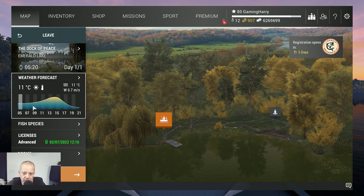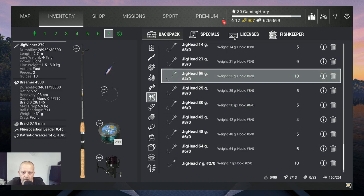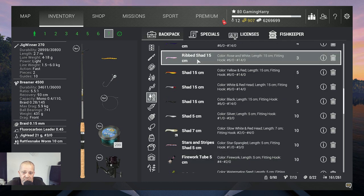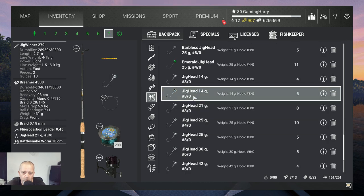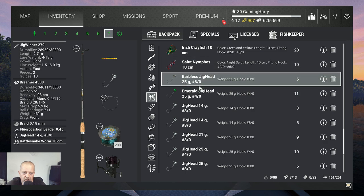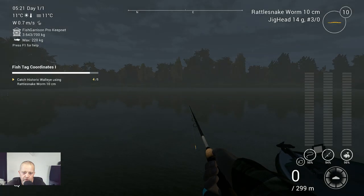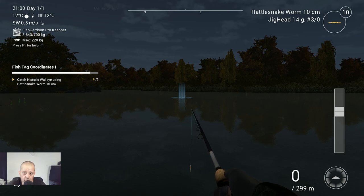Now it's time to change gear for the walleye. I'm using a 21-gram jighead with a trio hook, and then put the Rattlesnake Worm on it. It says it's too heavy but it works for me — you can also go 14 grams or 40 grams depending on your rod. The walleye I catch at night — that's the best time. I'll be right back once I have the first one, since I only need one.